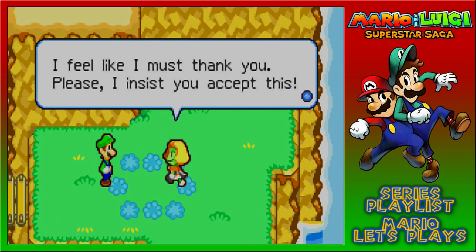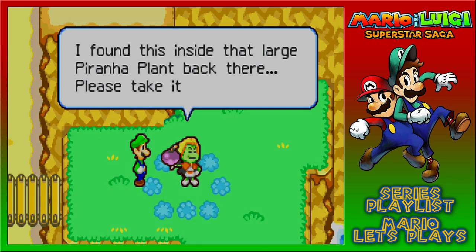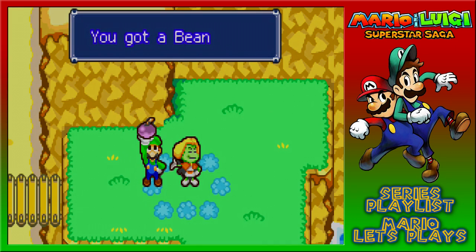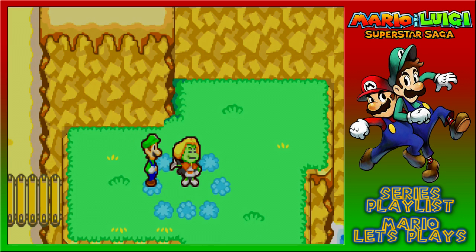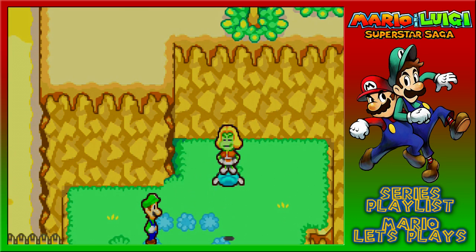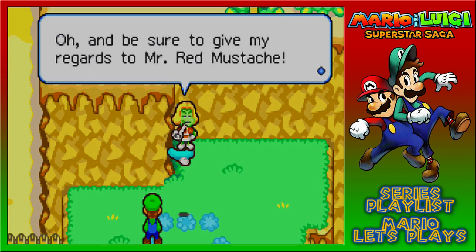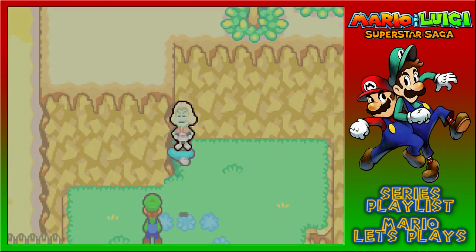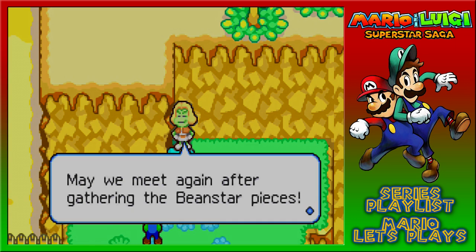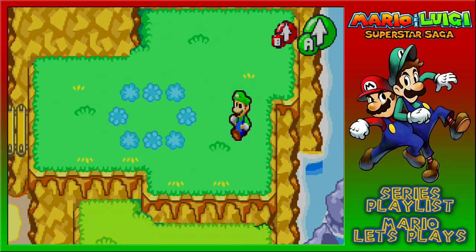Look at the difference in my shine now that I'm back to normal - zing, now that's a shine. Thank you so much Luigi. I feel like I must thank you - please, I assist you, accept this. I found this inside that large piranha plant back there, please take it. Why thank you - we got ourselves a bean fruit! Prince Peasley saved. Oh well, I'll most definitely be getting the next bean star piece. And be sure to give my regards to Mr. Red Mustache. Farewell sir, bye bye, as Luigi likes to say.